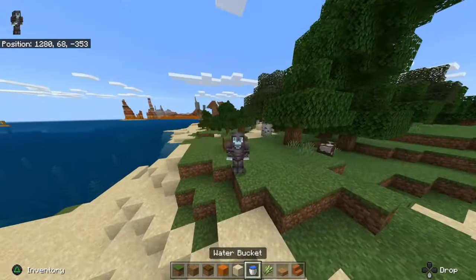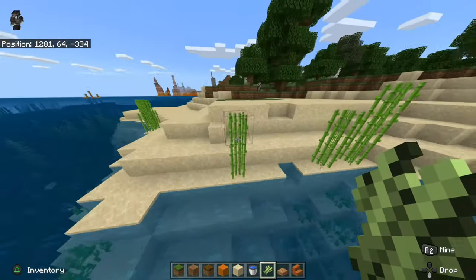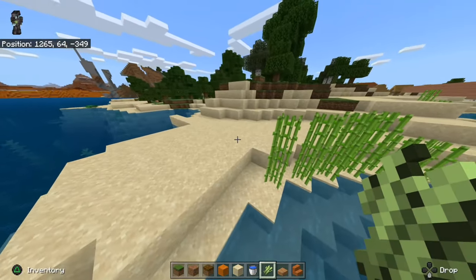It's very easy to get sugarcane in Minecraft. You'll find them along the water edge and they look like this. They're the most common in the desert biome, but you can find them literally like anywhere.